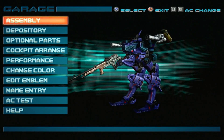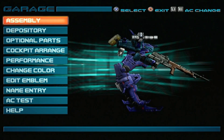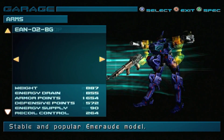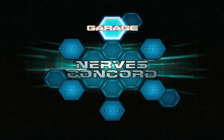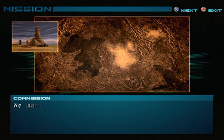Welcome back to Armored Core 2 hard mode. I adjusted my AC a little bit — I have a sniper rifle, got the missile launcher in the back just for the ammo alone, the extension to help out, and this FCS equipped because I couldn't find another FCS that was much better. Here we go — the Spaceport Escort mission.